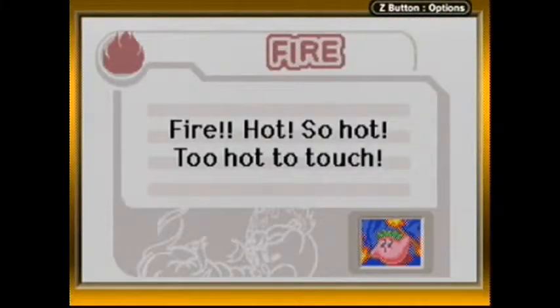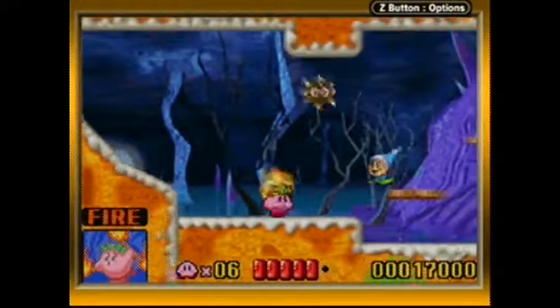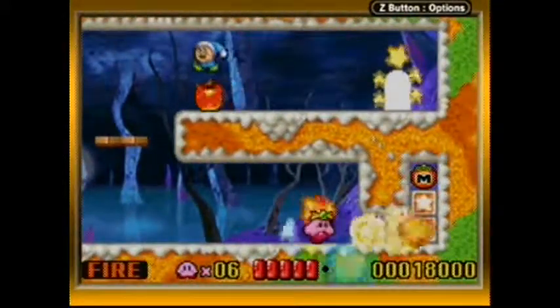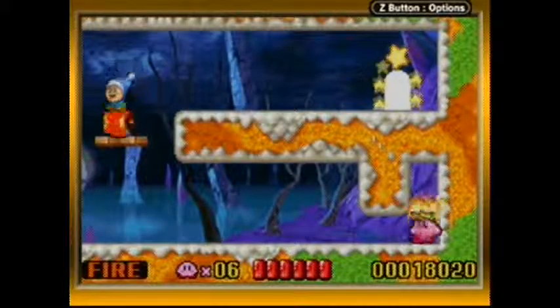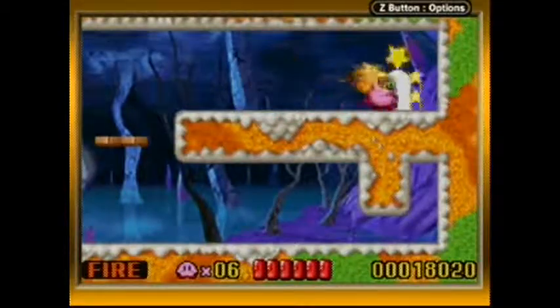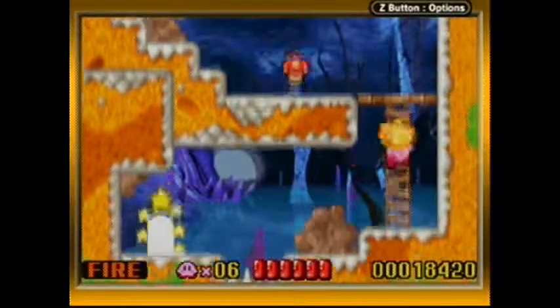Also, we've got Fire now. 'Fire! Hot! So hot! Too hot to touch!' It's an okay ability — not my favorite, but it'll work. It was used waaay too much in the Kirby anime. I think like half the episodes had the Fire ability.